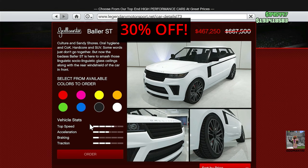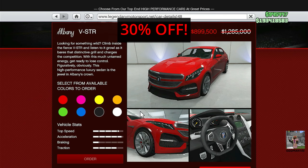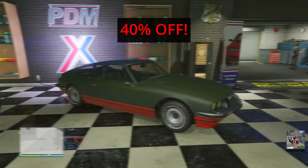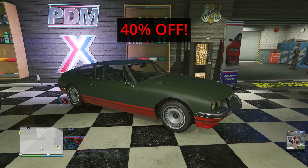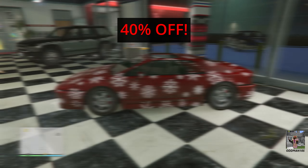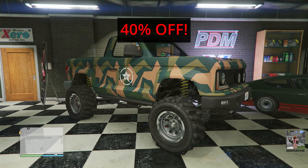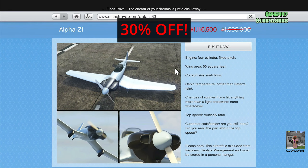Vehicle discounts this week include 30% off the Gallivanter Baller ST, 30% off the Albany VSTR, 40% off the Benefactor Streeter, 40% off the Lapidati Pigali, 40% off the Ocelot Ardent, 40% off the Vapid Riata, and 30% off the Buckingham Alpha Z1.